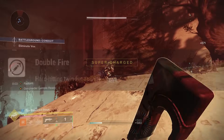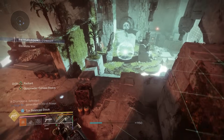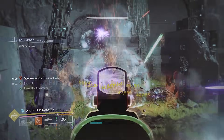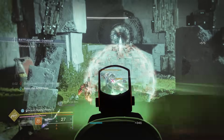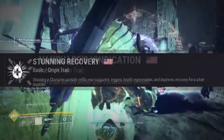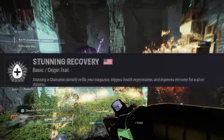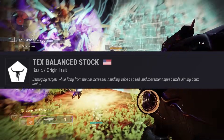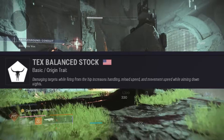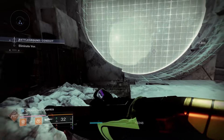The Wildstyle is a double-fire grenade launcher, meaning it fires two rounds — it's the second ever double-fire grenade launcher. The stats are pretty good; it comes with 90 base velocity, so hitting max velocity is going to be pretty easy. It also comes with three different origin traits: Vanguard Vindication, which gives HP on weapon kills; Stunning Recovery, which partially refills the magazine and triggers health regen when you stun a champion; and Perk's Balanced Stock, which gives extra reload speed, handling, and movement speed when firing from the hip.